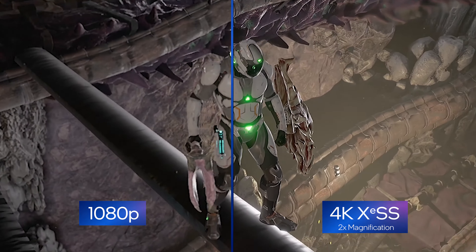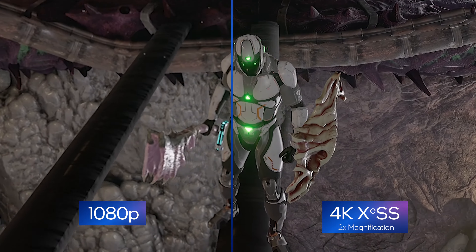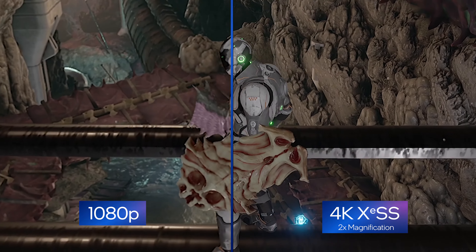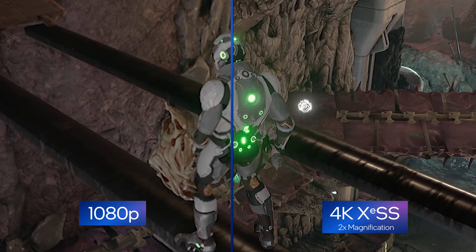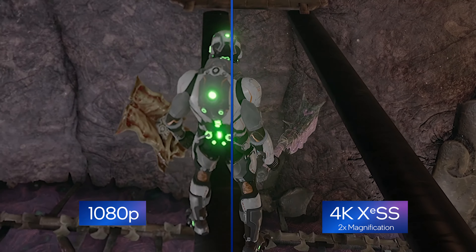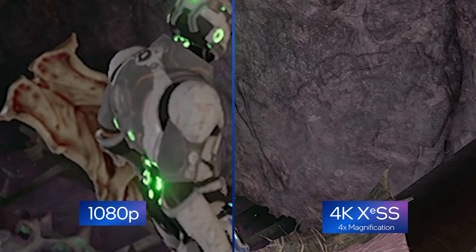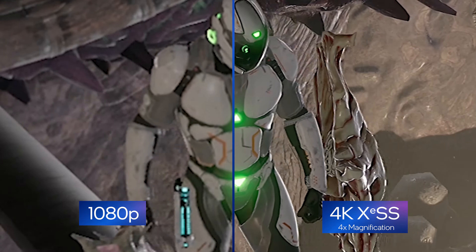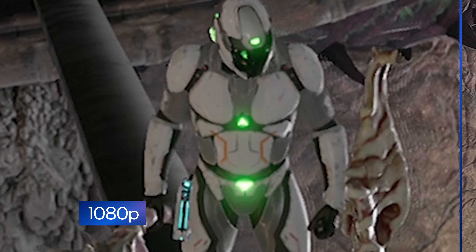As we zoom in, focus on the shield and the wall. Notice the additional clarity and detail that can be seen with Intel XCSS on the right. With Intel XCSS, you get better gameplay at higher resolutions.